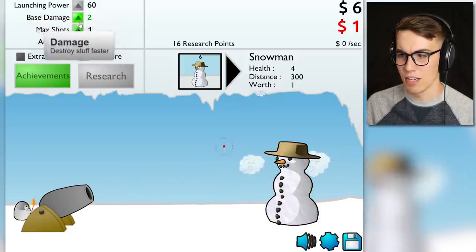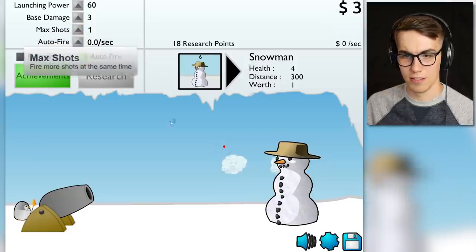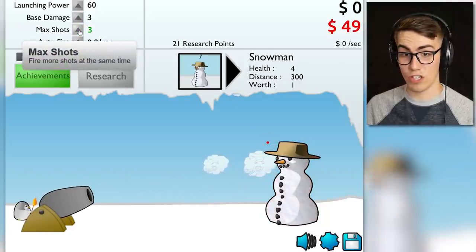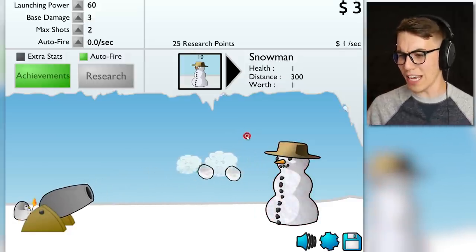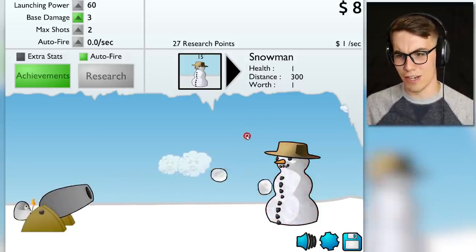This costs 37 bucks, this costs a dollar. Let me get some of that, shoot it, kill it, and then get two max shots — fire more shots at the same time. So you can have two in the air at the same time — that'll make it easier to kill the snowman.